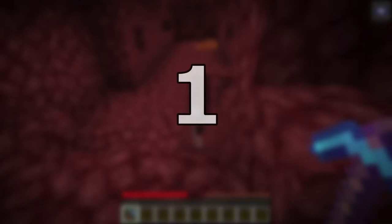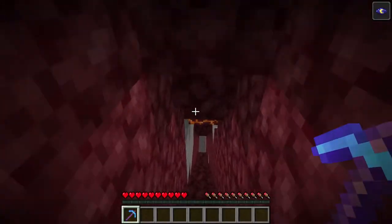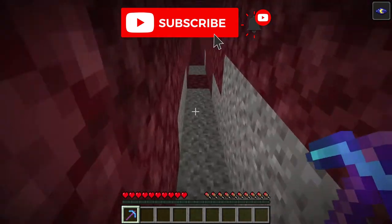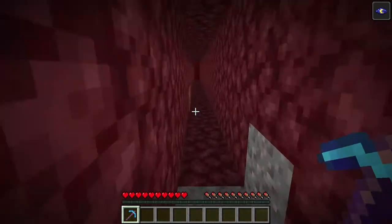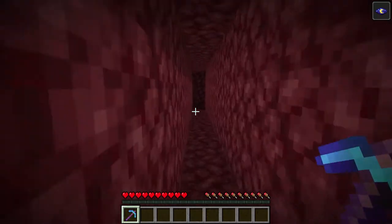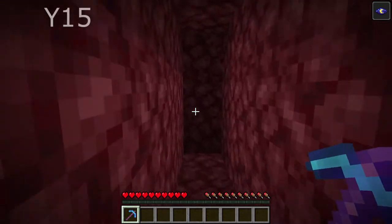Starting off the list in our first spot is the branch mining method, which is pretty much the same thing you would do when you're looking for diamonds in the overworld, but with a few differences here. For starters, in the overworld you usually start at Y11 to find diamonds, but I've had the most luck finding ancient debris down at Y15.